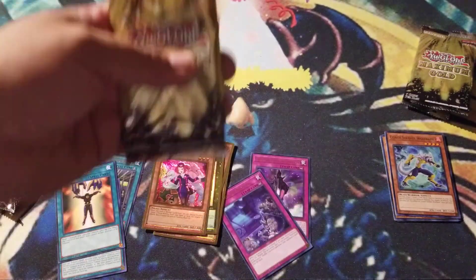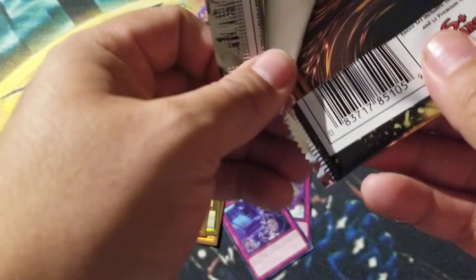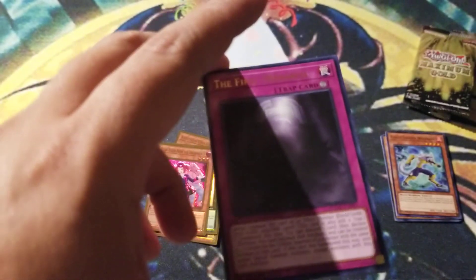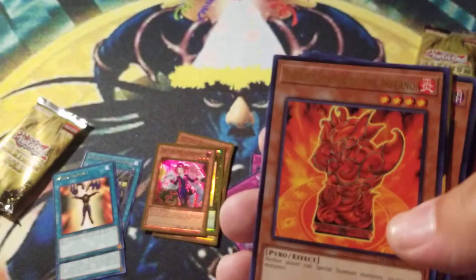Alright, so we have two more packs and still no imprim or golden boy — I forget what his actual name is. But it is $30, so it's exactly the right price to get any of the tournament packs or the Lost Art cards, which is cool.